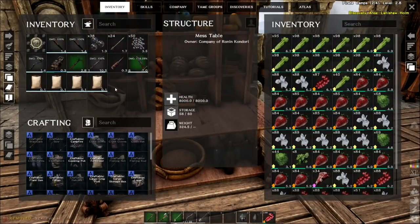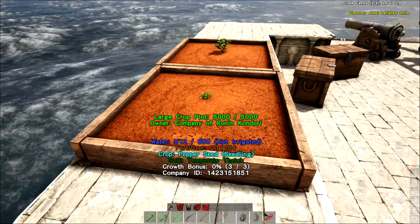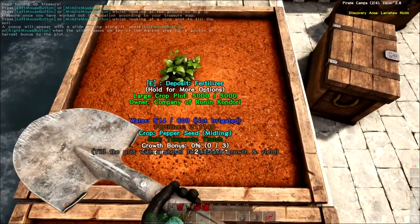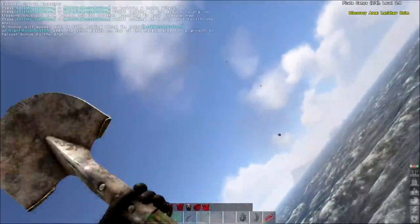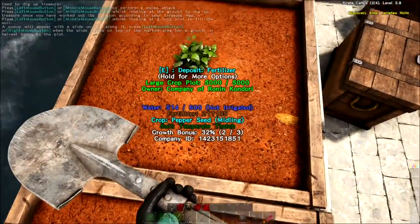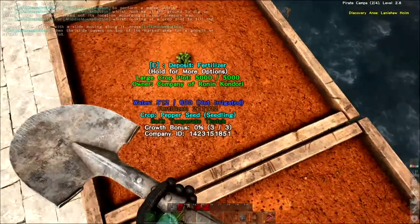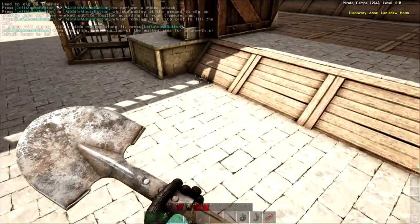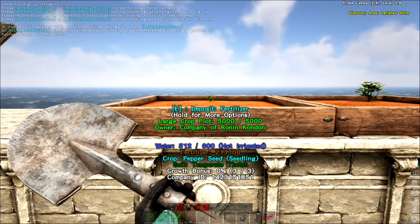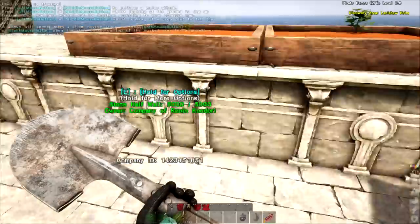The ones we have planted out here, I've not had much luck with the growth bonus because it's not asking me to till. This one's asking me to till now because it's gone through a growth cycle. Let's try it again - there's one. I wish it didn't do all that animation, I understand why it does but it is jarring. One more - I missed that one, so we get two out of three bonuses, giving us a 32% bonus growth. These guys - all I did was use my water container, plus it rained and filled them up 512 out of 600.